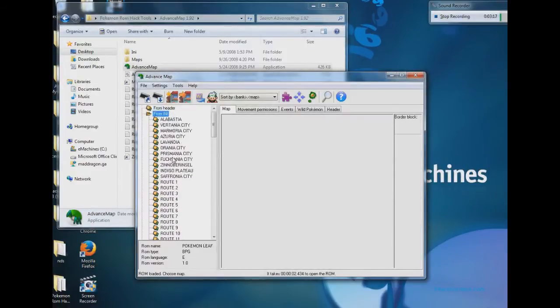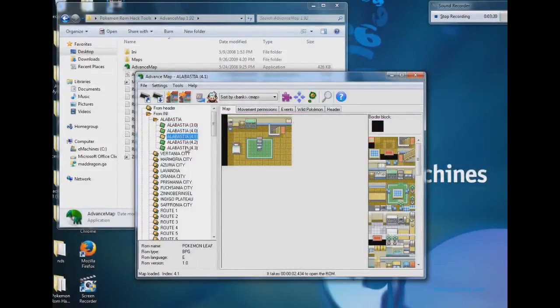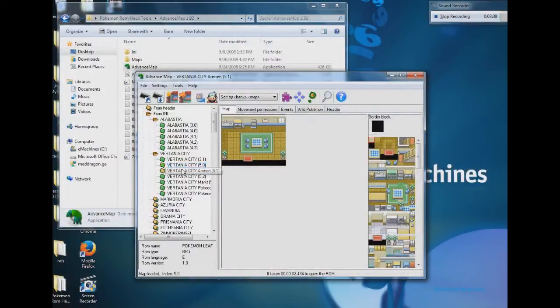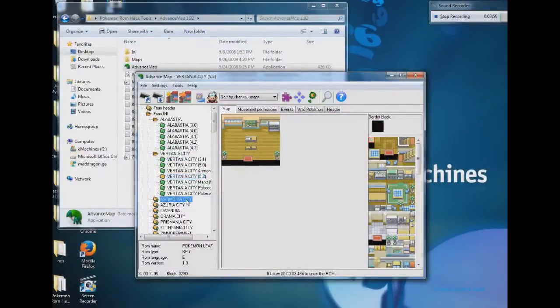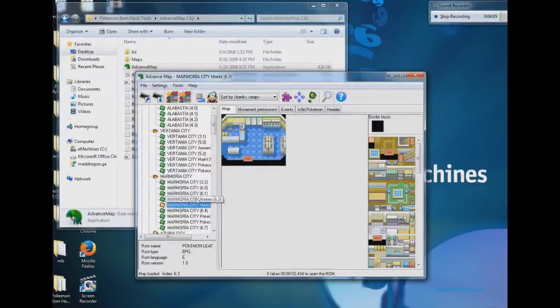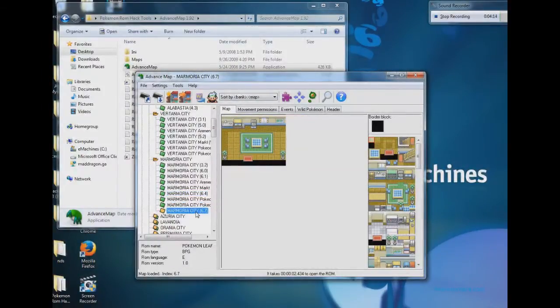So let's see here — I'm not sure what map this is, but oh, this would be Pallet Town's map. The maps have strange names. And these are all the maps of Pewter City. Okay, that's enough of that. So, that would be what we're going to use for the maps.